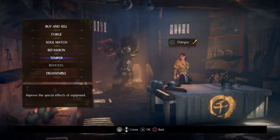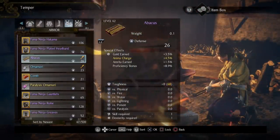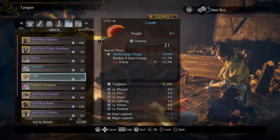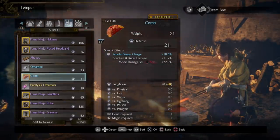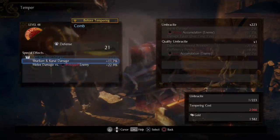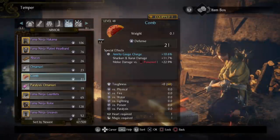Now the last thing I want to talk about, and this is something that's new, is if you go under all items or armor, you'll notice that we can now also temper our accessories. This is something that people have been wanting for a long time. So for example, I've already tempered this up — I have melee damage versus poison, which is great because I use poison a lot with the ninja build, and shuriken and kunai damage. You can essentially go in here and customize even your accessories to make them fit exactly what you want.